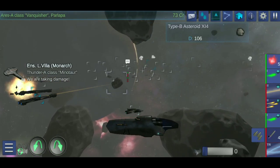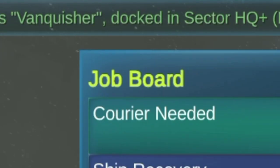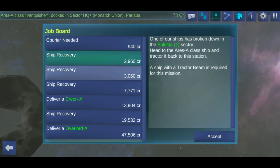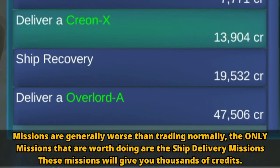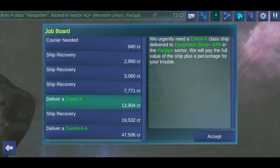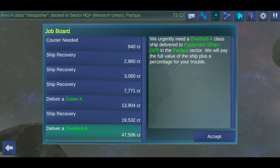Or are we stuck? We can still do a lot of things while our miners mine for ores, and one of them is doing missions. Accepting and doing missions for other factions is not really a great way to earn money. The only missions that are worth doing are the ship delivery missions — these will profit you a lot of money. Everything else just isn't really worth it. However, since we're really broke, we need to do these missions for money.